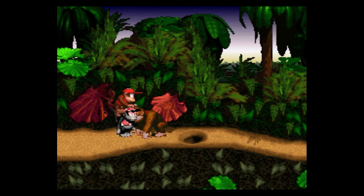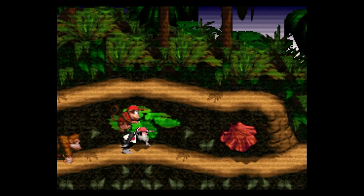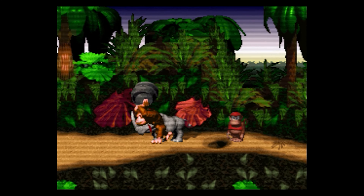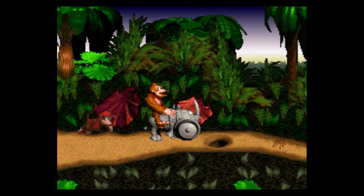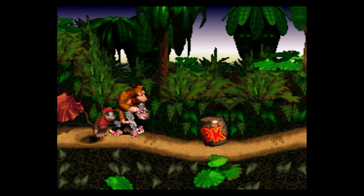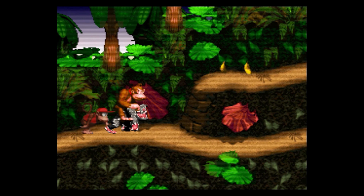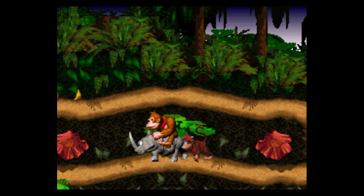And there we are — Diddy Kong is now riding on top of another Diddy Kong. Pretty intense. The same thing can be done with Donkey Kong: same thing, jump, Y, tap the B button and release, and you are now riding yourself. This one actually looks like it fits. Just don't forget that if you jump or push Y, it brings you out of the glitch.